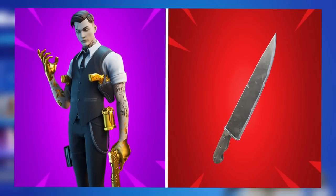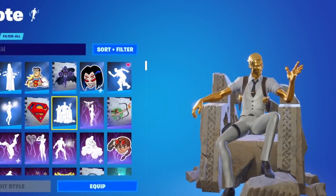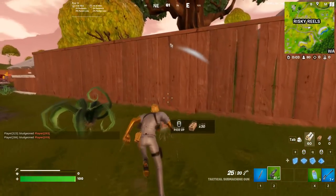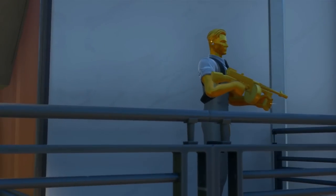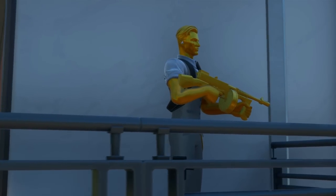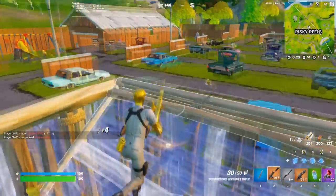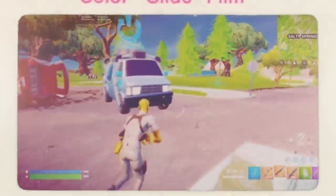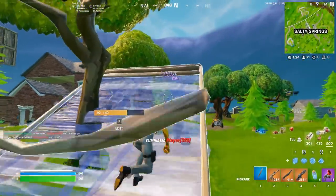Another skin that has started to drop off is Midas paired with the Slasher Pickaxe. Midas featured in pretty much every video for 3 or 4 months during Chapter 2 and Chapter 3, but since Chapter 4 and Season OG, it has dropped off a lot. I'm always going to be a massive fan of this skin — it's one of my all-time favourites and one I've used more than any other skin in my locker. The default, Ghost, and Golden edit styles all look great, and the Slasher fits in really well.